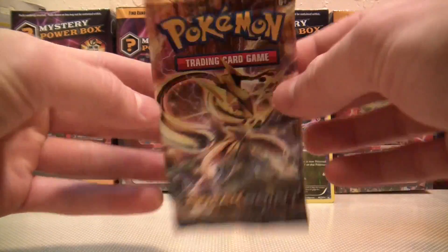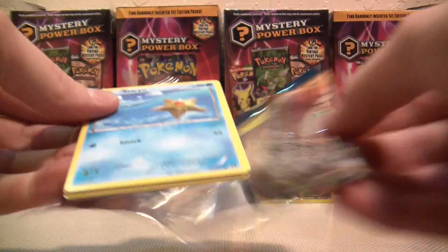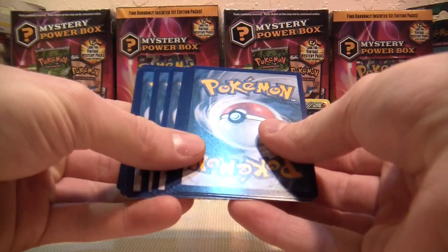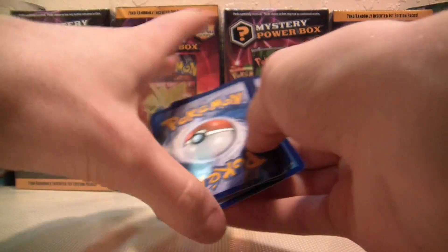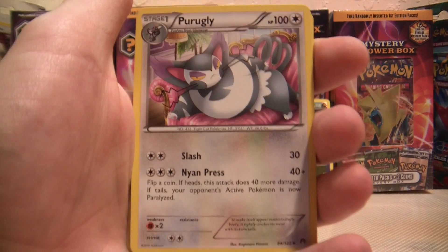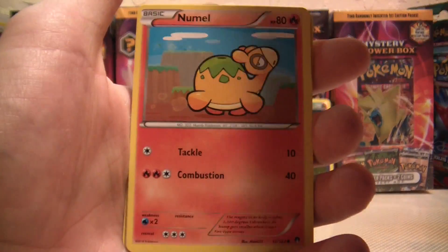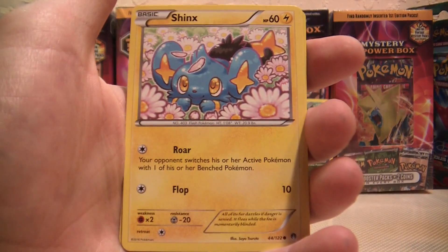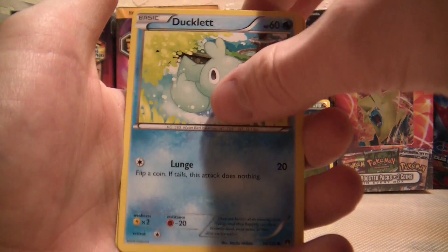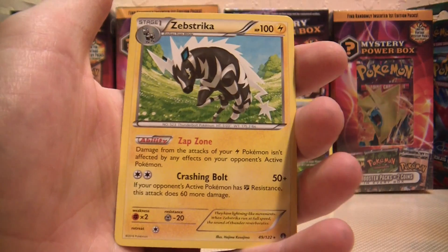Greninja, finish us off! A Delinquent trainer, Great Ball, Purugly, Staryu, Blitzle, Noomal, Inkay, Ducklett, Great Ball Reverse — that's a decent card — and a Zebstrika as our rare. Not the greatest.